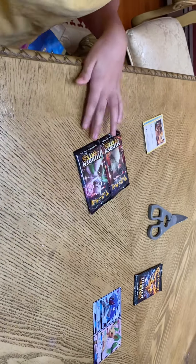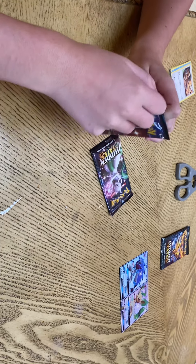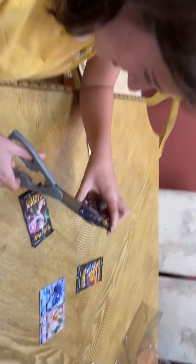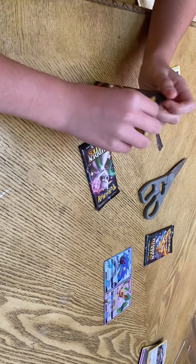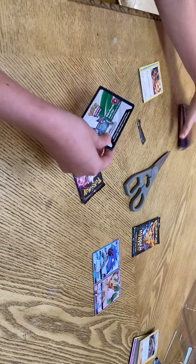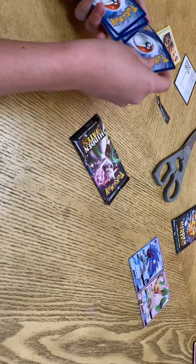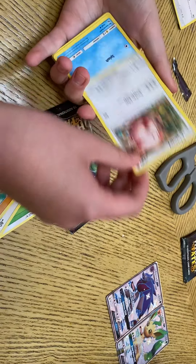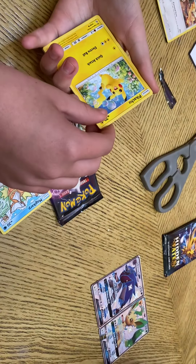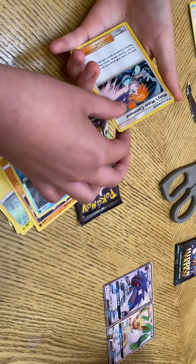Okay, now it's Emily's turn. I'm gonna open another Charizard. Let me get my scissors. Okay, so: Leaf Energy, Farfetch'd, Graveler, Chansey, Magikarp, Magikarp, Pikachu, Voltorb, Coffin, Cubone, Psyduck, Misty's Water Command.